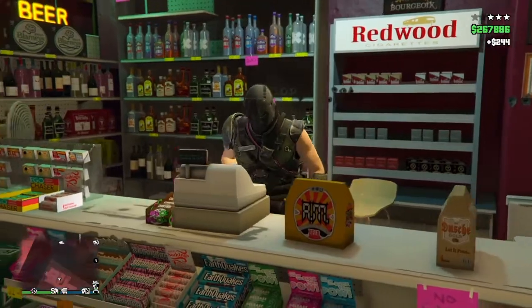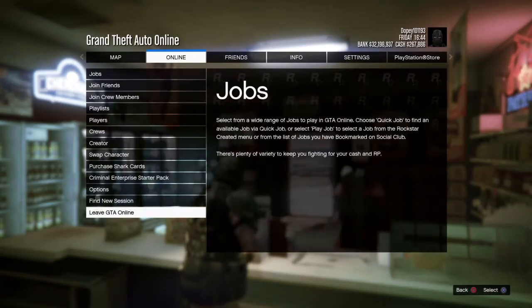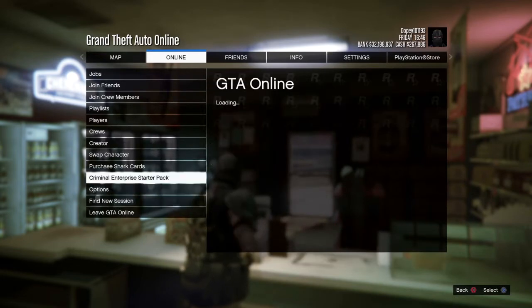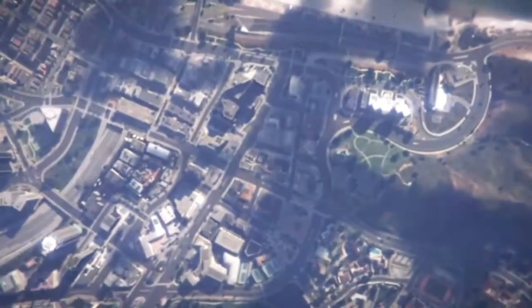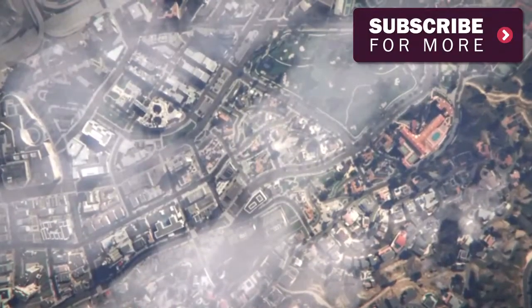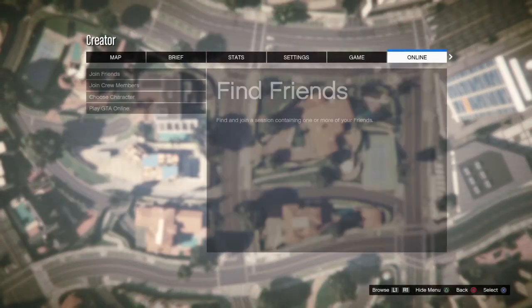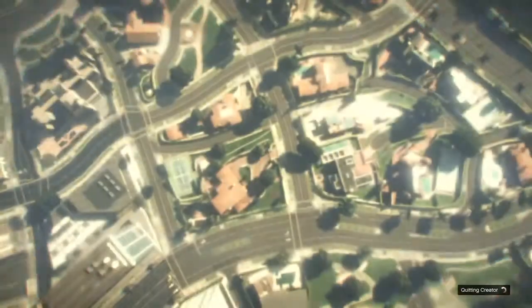After that, go into online, then go to creator, and load up a new invite-only session. Since we set our location to 'last location,' we'll spawn right back outside the store, and then just repeat the process. It's that simple and that easy.